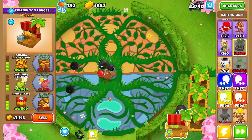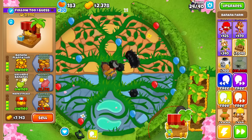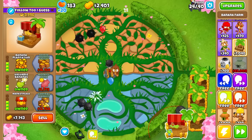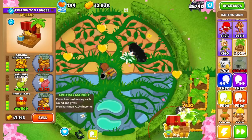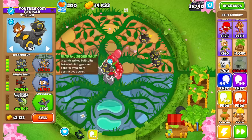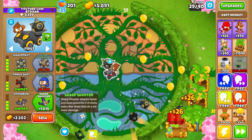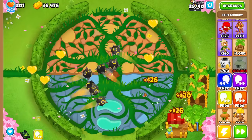When you play on a randomized mode, it's definitely an OP mode, as in you can cross-path not just dart monkey but pretty much everything. And I know firsthand that cross-pathing stuff like the farm will just lead to insane amounts of cash per round. Anyway, it's time we upgrade to Juggernaut so we have that lead popping, and I might as well go for the crossbow too. I don't think it really affects the mod here.